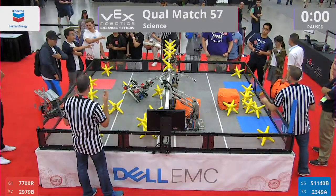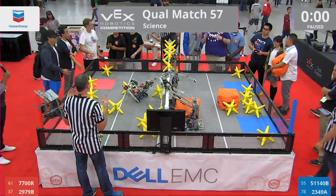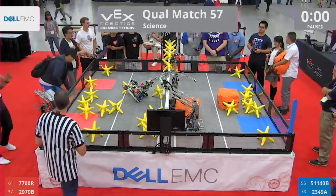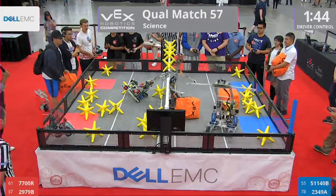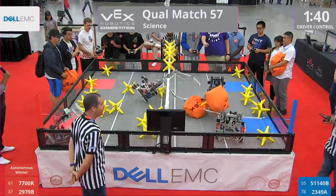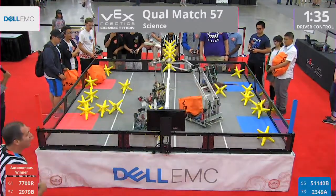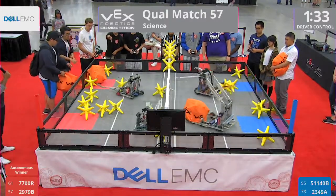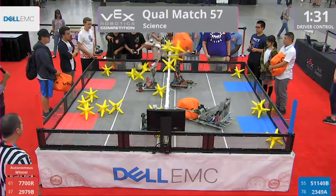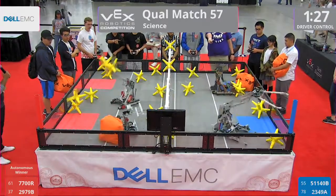Meanwhile, 7700R is a little tangled up on the fence as the time expires and it's on. Red gets it in 3, 2, 1, go! 29-79-B comes back down. They made the strategic decision that that amount of time was worth the 4 guaranteed points. 4 points is a lot in this match, folks — though in this game, 4 points can also shift easily.